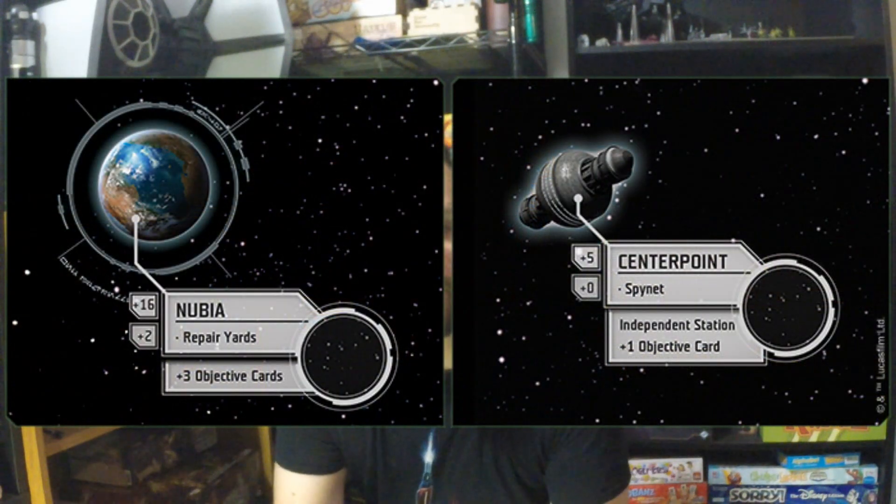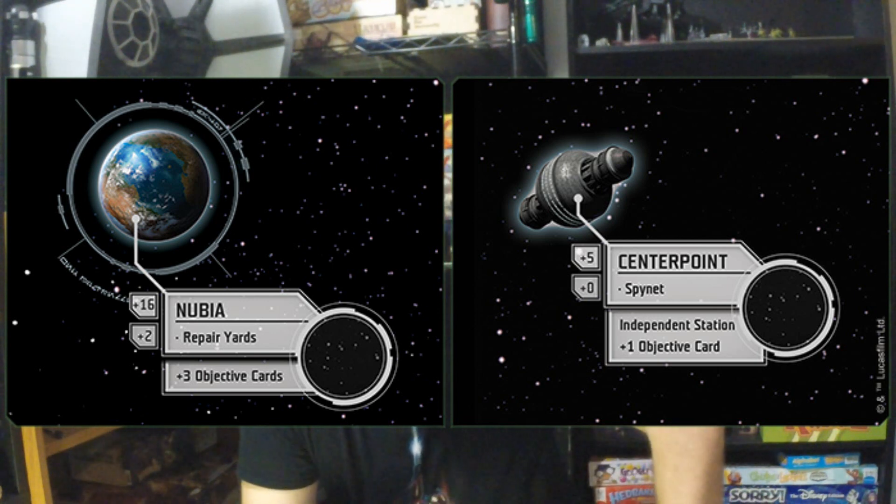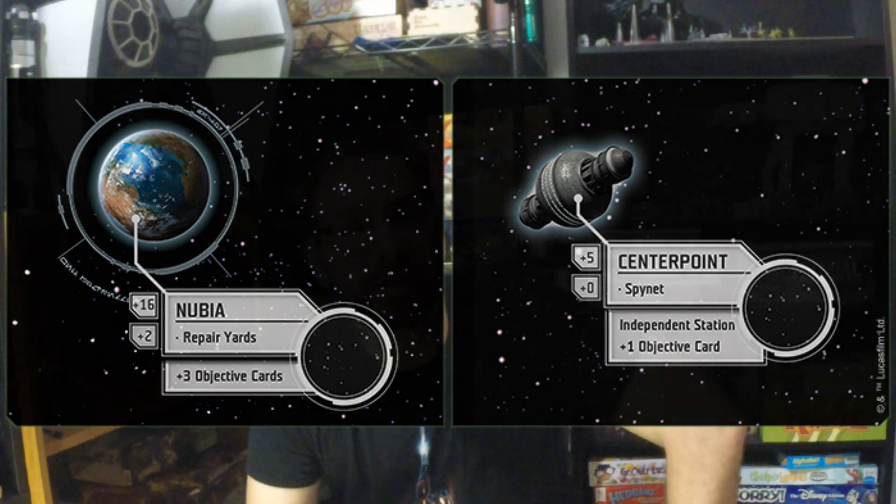We don't have too many details on the specifics of the campaign, but there are certain planets you might take over. There's going to be a map that will guide you through the campaign. Basically, one person will be Rebels and one person will be Imperials, or it'll be a team of Rebels versus Imperials. You keep building on the same squadrons — imagine you're in charge of your own actual armada, adding ships and upgrading your fleet from mission to mission. If you capture the Kuat shipyards, for example, you can manufacture an extra Star Destroyer for the next mission.